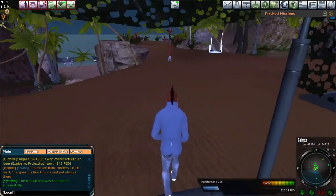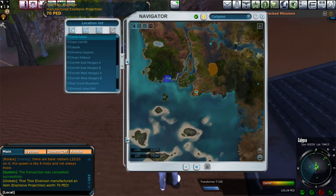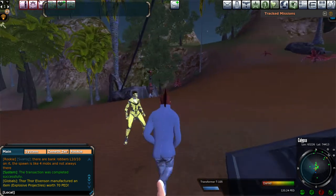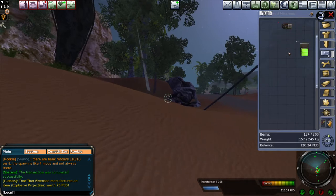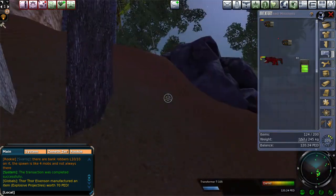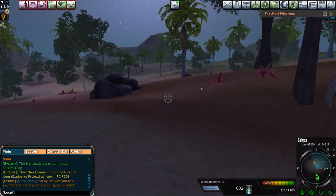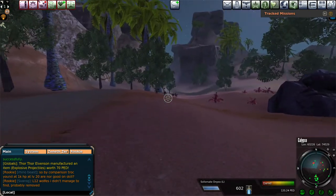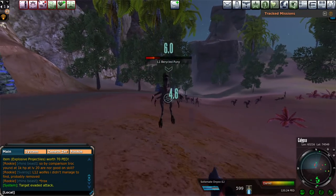When looking for hunting spots, focus on the mobs in the area rather than the specific location. One good spot most people know is Camp Icarus - a cool place to go when you're new. This is where I did my first 20 PED hunting video. You can come out here and kill pretty much anything. These versicle puny mobs are pretty easy to kill and they give some good loot too, so it's not a bad deal.